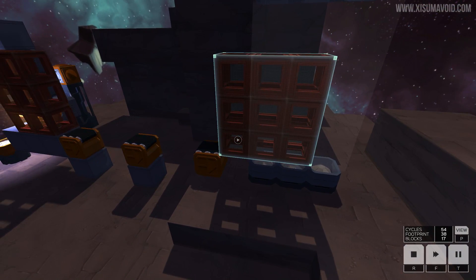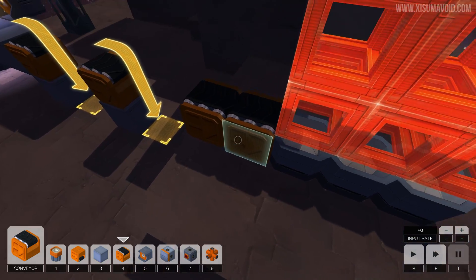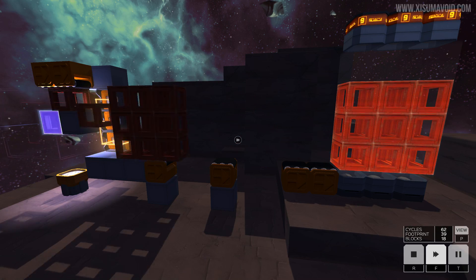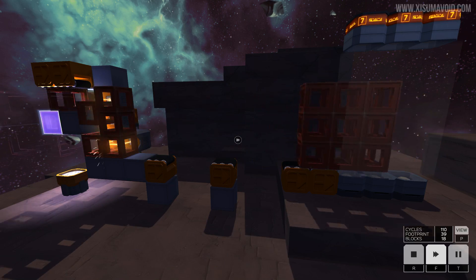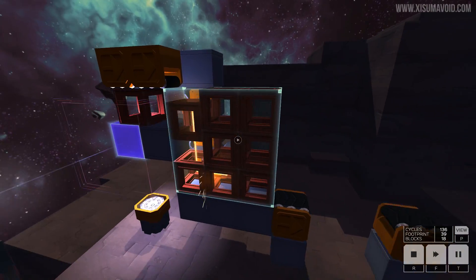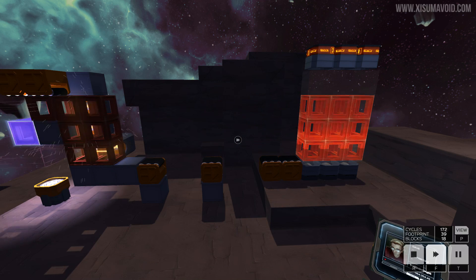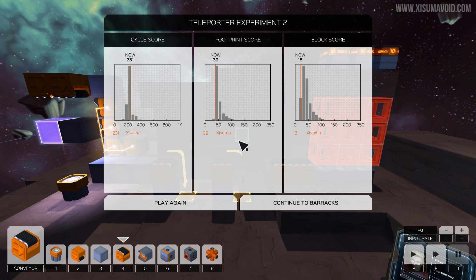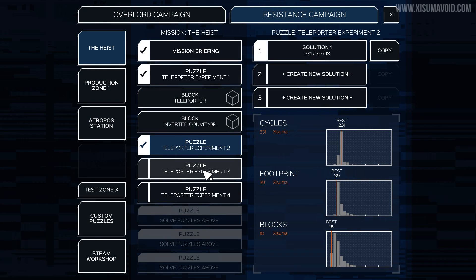We just needed to add an extra conveyor for the last block. We did it, and it turned out to be a lot simpler than I thought. The key insight is that once you've welded blocks together, the next incoming block can push the whole thing along. Our score is pretty good, especially on the block score - we're in the highest tier. It may even be possible to trim one or two blocks but I'm happy with the result. Let's continue back to the barracks and do another puzzle.